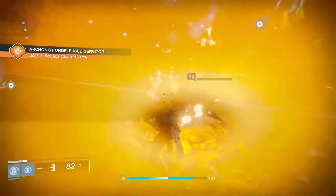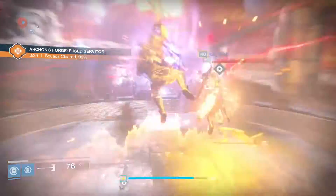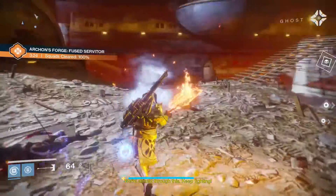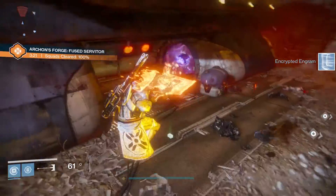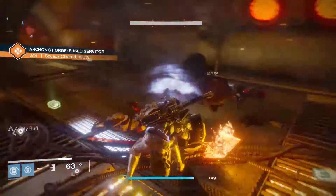If you die during an Archon's Forge encounter, you should wait until you are revived by another player, because if you respawn on your own you'll spawn at the top of the forge blocked out from rejoining the fight. If this happens and you have a splicer key on your character, you can use the terminal next to the door to reopen the forge and rejoin the encounter.